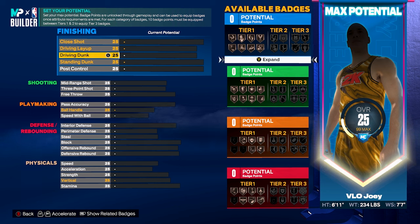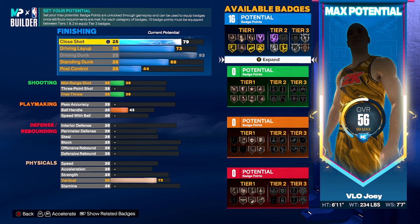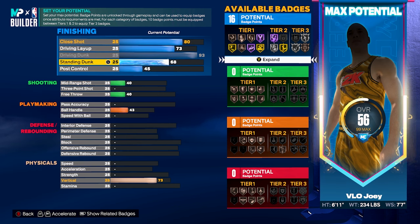Max out the driving dunk to a 93 — that gets you all the contact dunks plus gold Posterizer. Close shot on this build only goes up to an 80; it's a pick-and-roll type of build, not a paint master. Standing dunk goes to a 75, because 75 standing dunk unlocks the Giannis Antetokounmpo and Carl Anthony Towns dunk packages, which give you insane takeoff flight animations on big men.